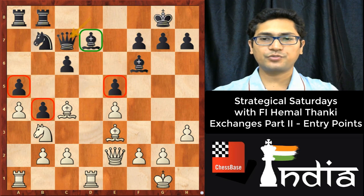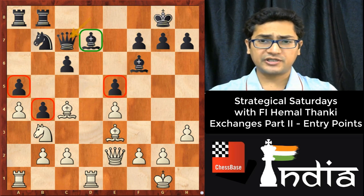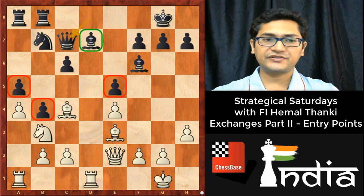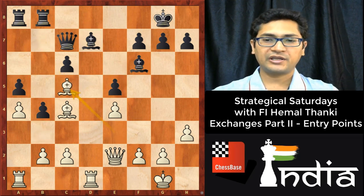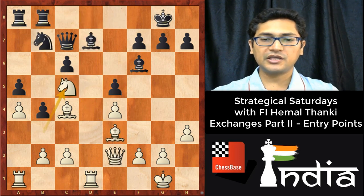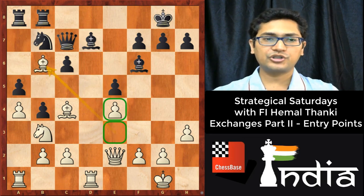Here you can pause the video and try to find out the best move for white. The topic starts: exchanges and the entry point. There are two types of exchanges possible. One is knight c5, where you improve your dark-square bishop and then the bishop will come to d6, or maybe the rook can come to d6. So knight c5, bishop c5, rook d8, queen e3, and after bishop e8, bishop b6, rook d1 — still white is better. But the game continued with a slightly different, very instructive move.